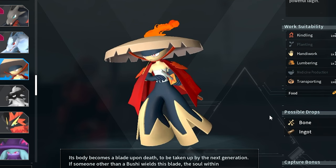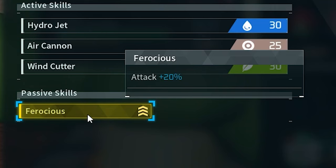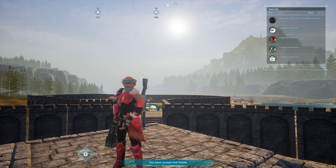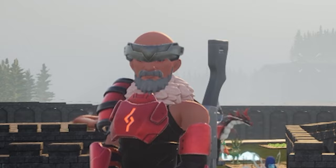To create the strongest samurai, we need four traits: Legend, Musclehead, Ferocious, and Flame Emperor. We're taking Flame Emperor over Lucky this time because Bushi is a fire type, and I believe he'll do more damage with fire type skills. We don't currently have Flame Emperor on any of our Pals, so we'll need to capture a Blazermode that has it built in.